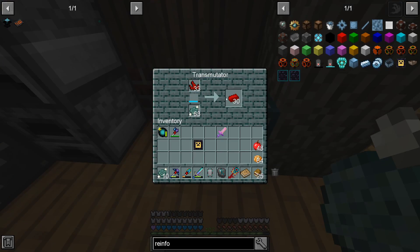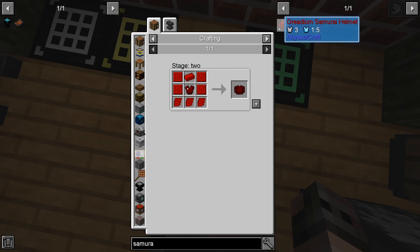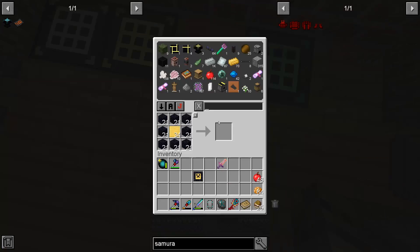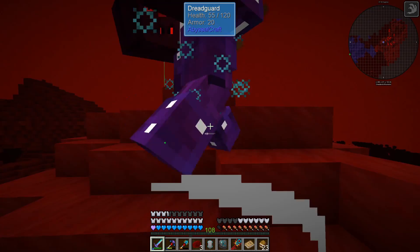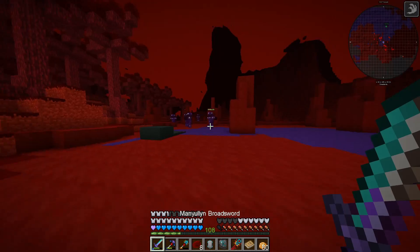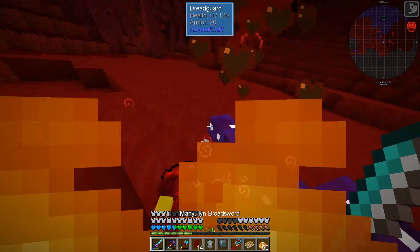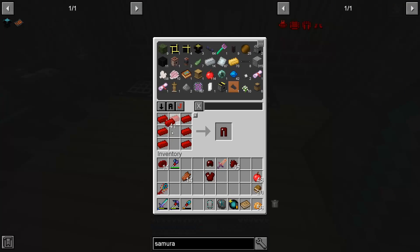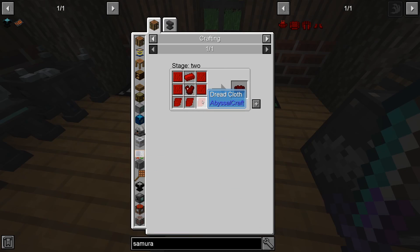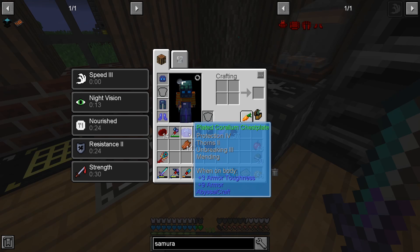I think we are going to get the samurai armor today. We had 63 redium ingots, and for the samurai armor: the boots have no plating, we need two for the leggings, four for the chest plate, and two for the helmet - that's the expensive part. We can make the chest plate, which gives us eight protection. The previous one was giving us nine - so that one was actually better. I'm extremely confused, I used to think the samurai chest plate was better.